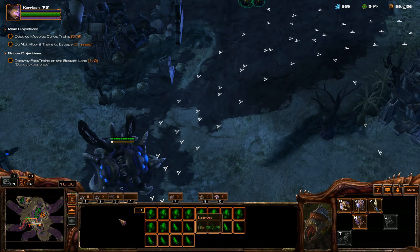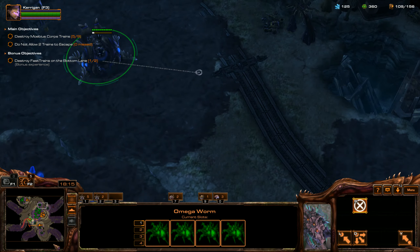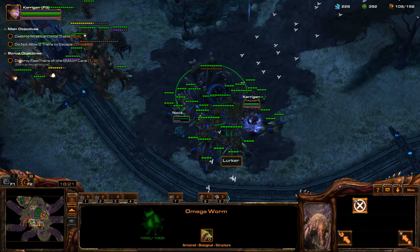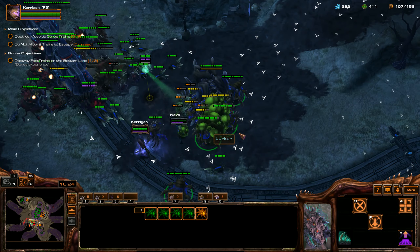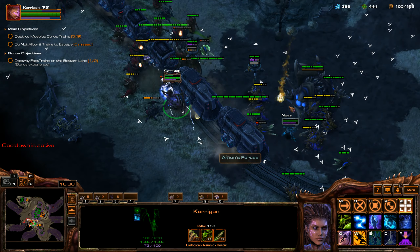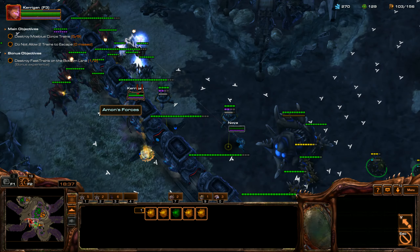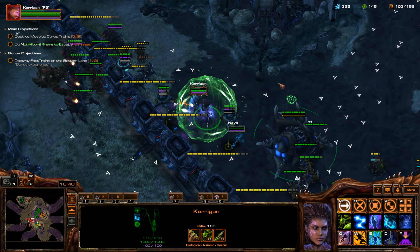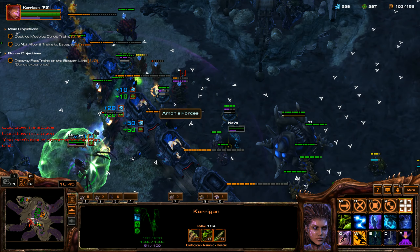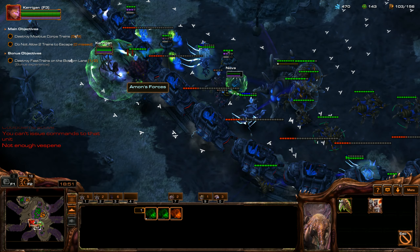We're going to spawn a bunch more Hydralisks, send those guys in, and get these Lurkers burrowed. I want to get these Hydralisks turned into Lurkers as well — it's just a massive ground army really. So we can really just spam these Lurkers now. I need to start getting upgrades again, so we're going to get Missile Attacks and Carapace level 3.